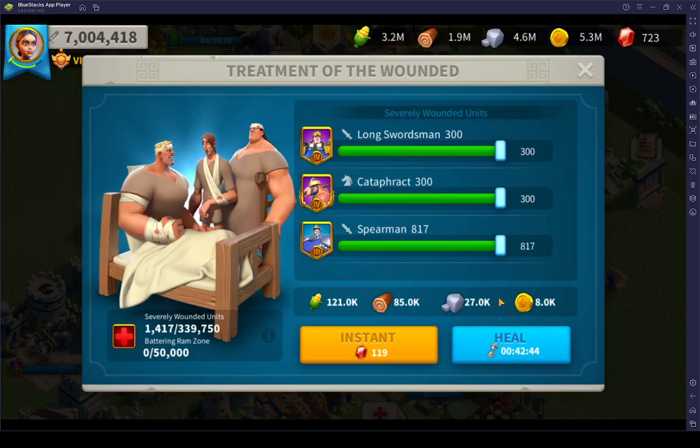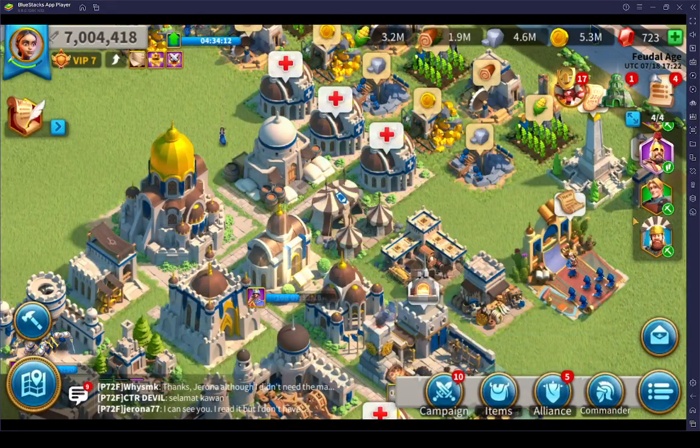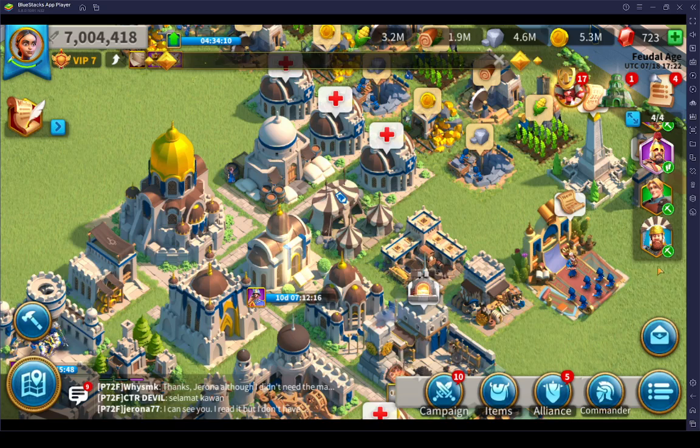Say I had 20 hours of healing — if I made sure all of my batches were less than an hour, the spam help would definitely speed that up a lot. In my particular alliance, I can get alliance help of...